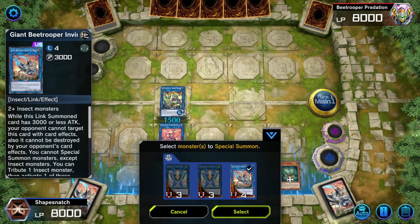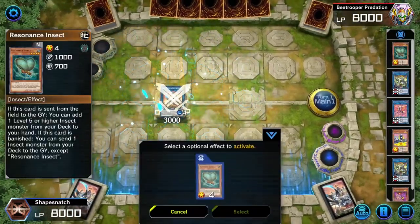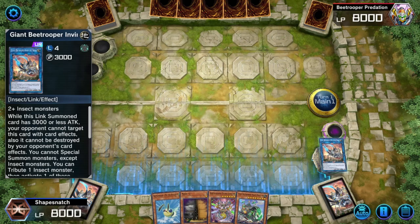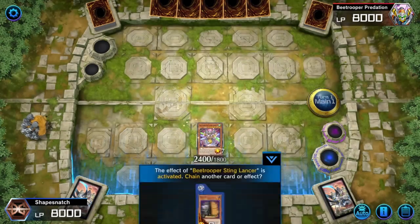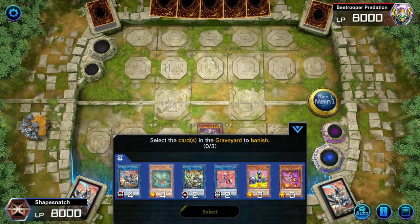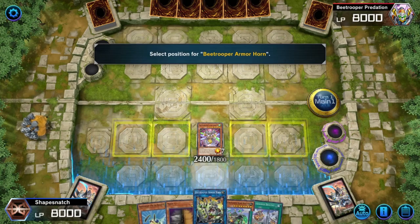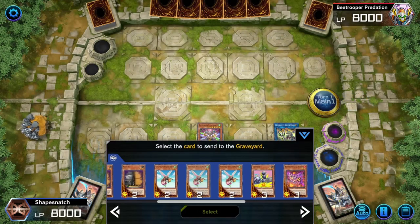Link those two off into Invincible Atlas. Resonance triggers again to add a Mighty Neptune. Use Invincible Atlas to tribute itself and summon Stinglancer. Stinglancer's effect adds B-Trooper Descent. Activate Armor Horn in grave to banish Resonance and two other insects. Trigger Resonance again for the fourth time this turn to dump Sting the Poison.